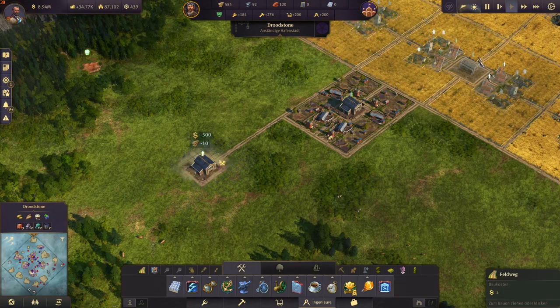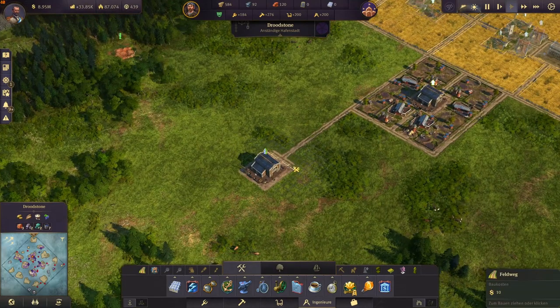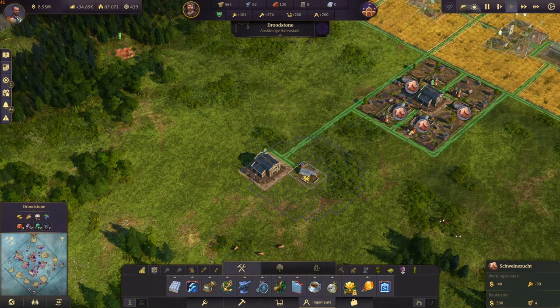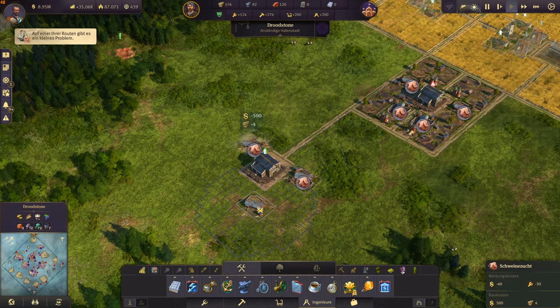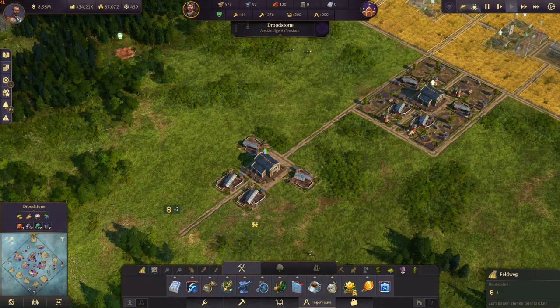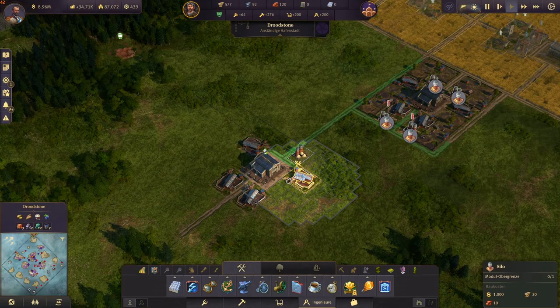Now for the pig production. Start off by placing a warehouse and then connect a road to it. Place a five-long road on one side of the warehouse. Now place your pig farms like this — two, and then two on the other side rotated like this. Then place a road in between like that. Now place your silos like this.